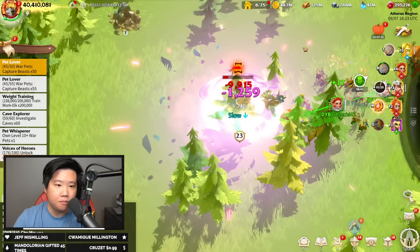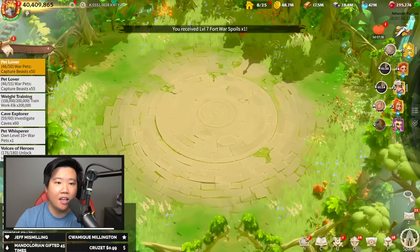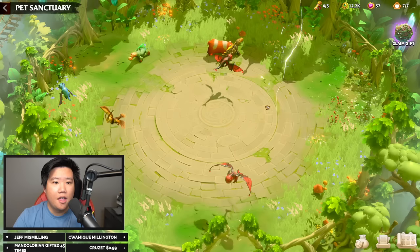We can also use our artifact skills to finish the capturing process. You gotta catch them all! And you are purifying it. Once you've purified it, it goes into your pet enclosure. We have captured a pet now — it goes into our pet enclosure. We were able to get a Snow Peak Rock with a Gentle Breeze skill and a Dauntless skill.